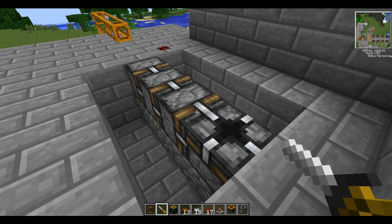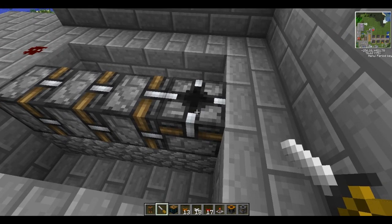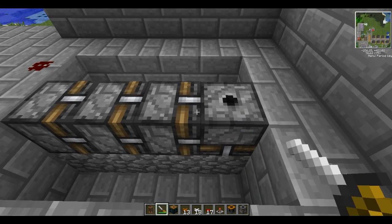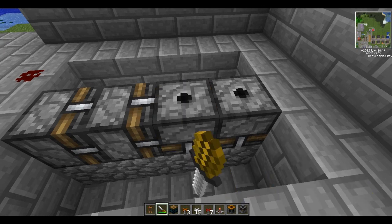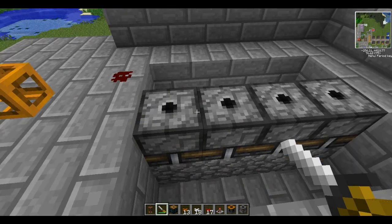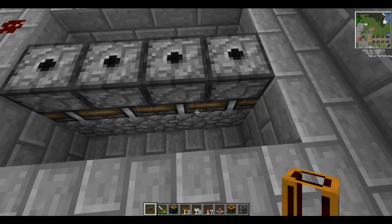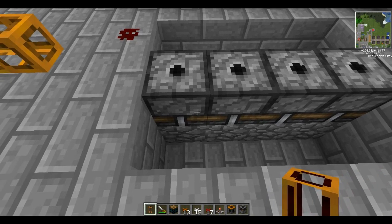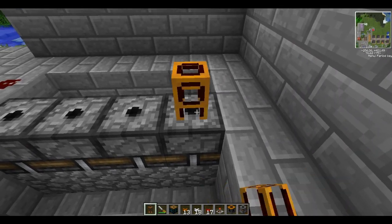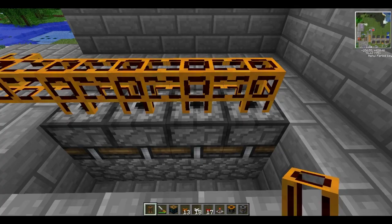I'm going to put down some block breakers. The veterans among you will probably see what I'm going for here — this is going to be an automatic cobblestone farm. This side of the block breaker is the side that breaks blocks, so we want it facing down, meaning the little tiny circle should be facing up. We just keep rotating them with the screwdriver until they're facing the right way. We need pipes on the top of it so it can spit out what it digs up — the output comes out these small holes.